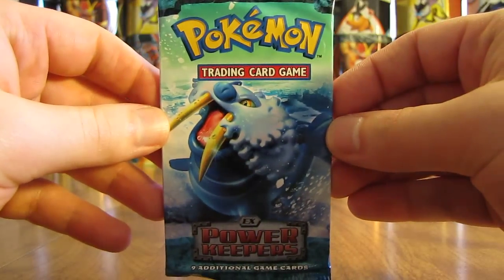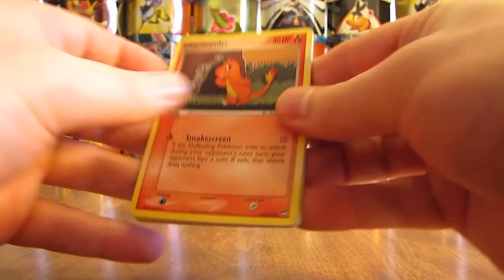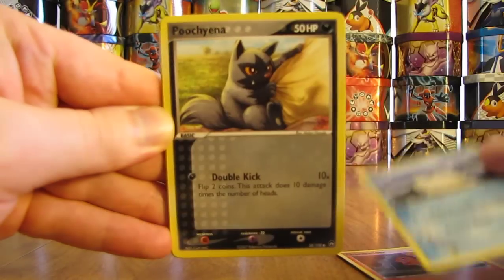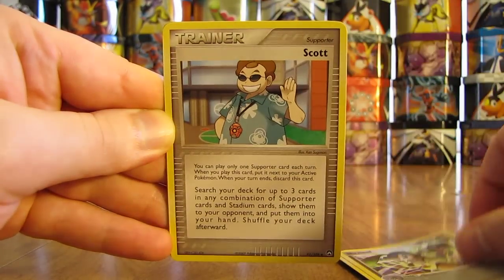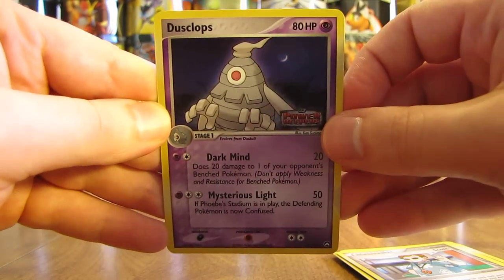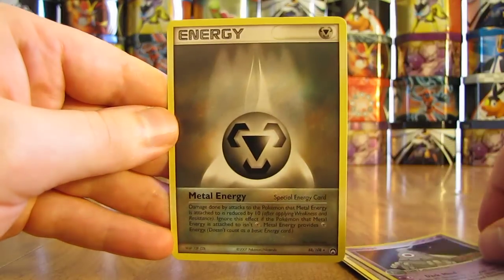Next pack — EX Power Keepers. The pack starts off with a Charmander, Seel, Poochyena, Trapinch, Skiddy, Nuzleaf, Scott Trainer. Reverse Hollo of a Dusclops — and that is a Rare Reverse Hollo, very nice. And then the actual Rare in the pack is a Metal Energy card. So another pack with two Rares in it.